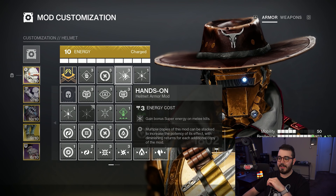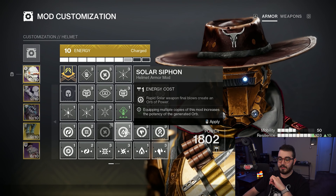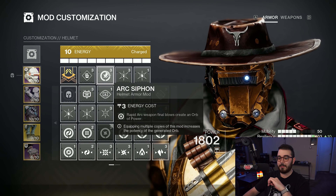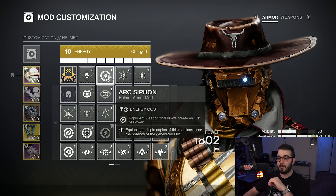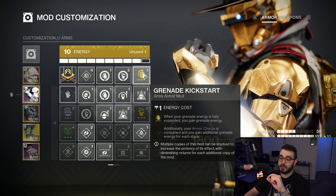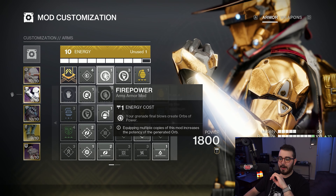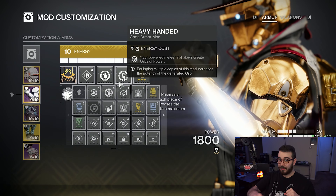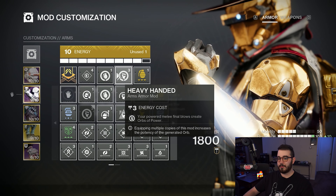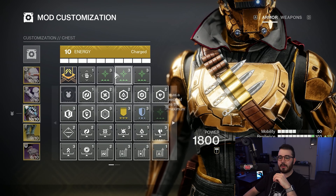For armor mods, on the helmet I have Ashes to Assets — gain bonus super energy on grenade kills — Hands-On — gain bonus super energy on melee kills — and a Siphon mod matching your weapon type to create Orbs of Power. On the gauntlets: Grenade Kickstart — when grenade energy is fully expended you gain grenade energy, and armor charge stacks are consumed for additional grenade energy. Heavy Handed — powered melee final blows create Orbs of Power. Fire Power — grenade final blows create Orbs of Power. Using the grapple and then the melee to kill a target creates two Orbs of Power, which synergizes with Hands-On and Ashes to Assets for bonus super energy.